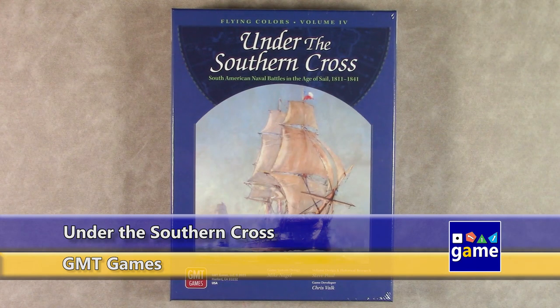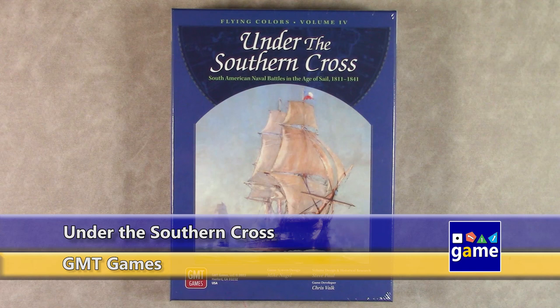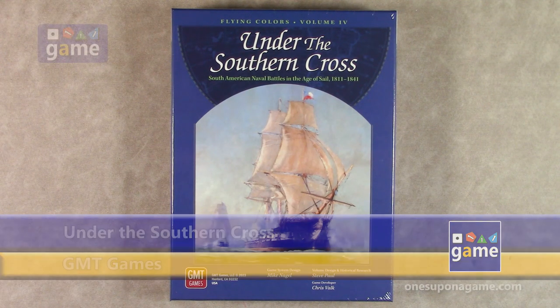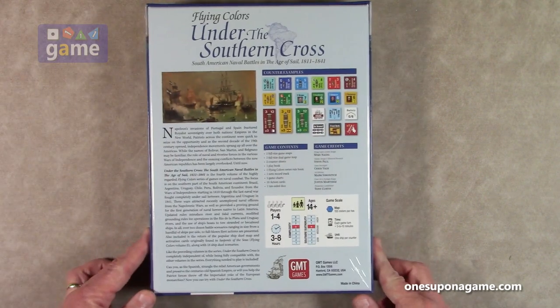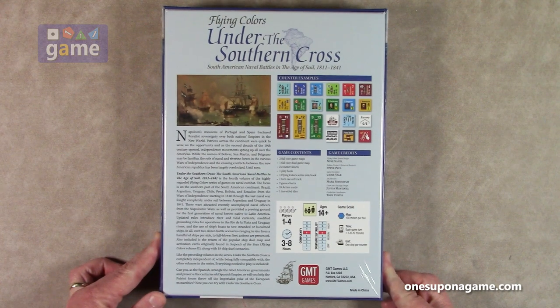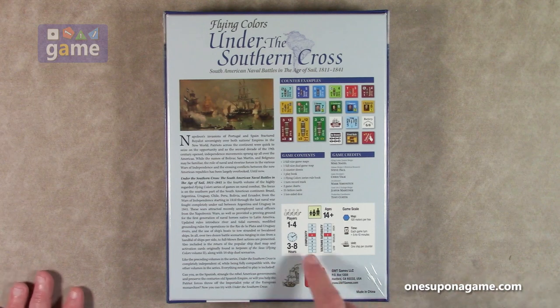Welcome back to Once Upon a Game. I'm Kevin Kitchens and in this episode we're doing an unboxing of Under the Southern Cross, the South American Naval Battles in the Age of Sail from 1811 to 1841. This is part of the Flying Colors series, Volume 4. The system was designed by Mike Nagel and this volume was designed by Steve Paul. It's listed as suitable for solo, one to four players, playing in about three to eight hours. Solo suitability is medium to high — a six on their nine-point scale — and complexity is also a six on a nine-point scale.